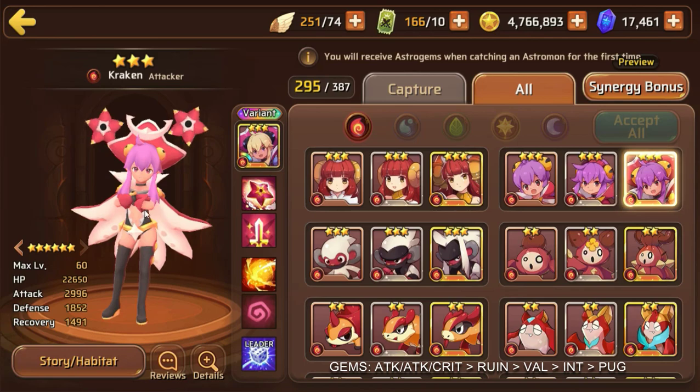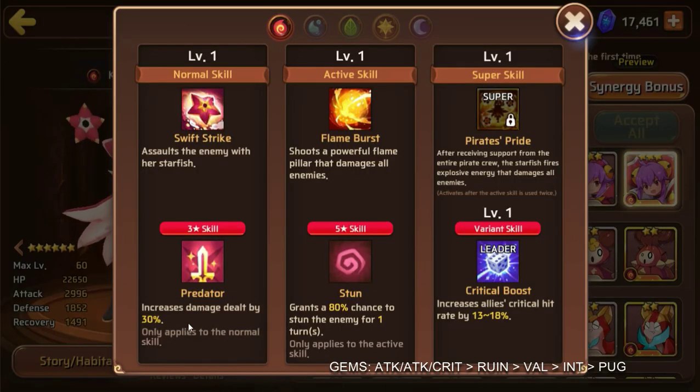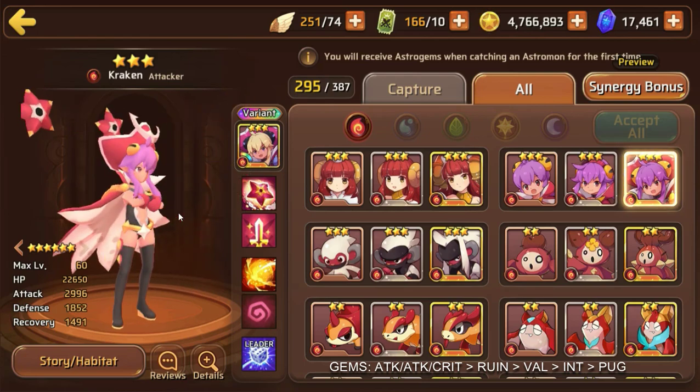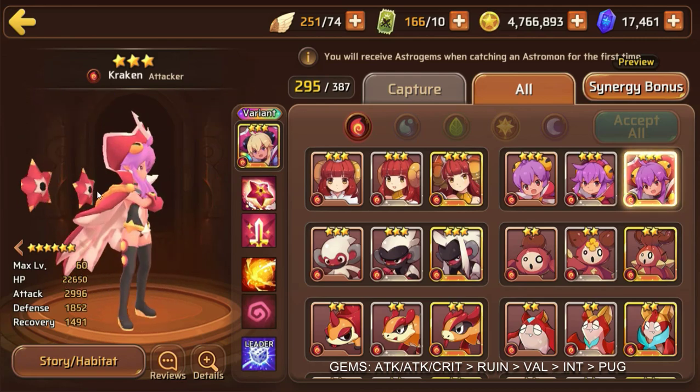Although there are other mons you can use instead of her, she's definitely good for CVC and arena. Her three-star skill is Predator, which increases damage dealt by 30%, and her five-star skill is an 80% chance to stun the enemy for one turn. Her leader skill boosts critical hit rate by 13–18%, meaning you'll need a level six variant to get that 18%, so be on the lookout for the level six variant skill.